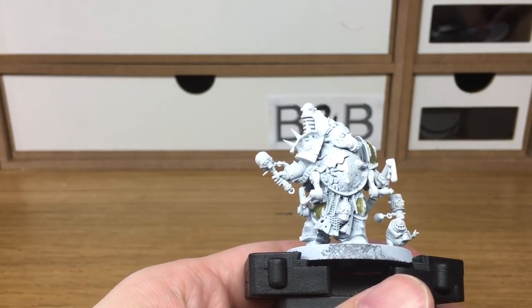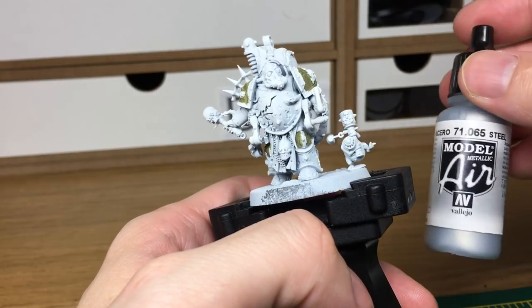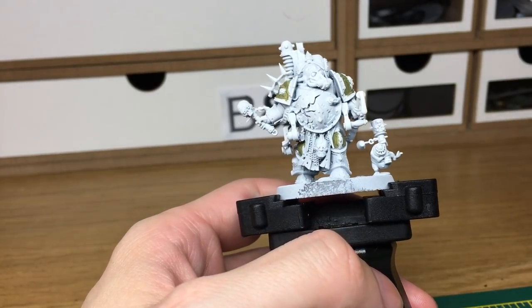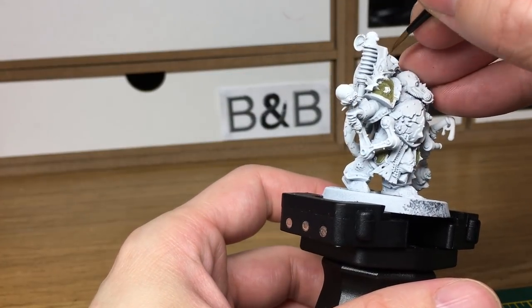When we come back, we'll have all the Russian Uniform painted on. The next colour that we're going to be using is Vallejo Modeler Steel. I'm going to be using that on lots of the metallic parts — the tubes, his grenades, his chainmail, that kind of thing.